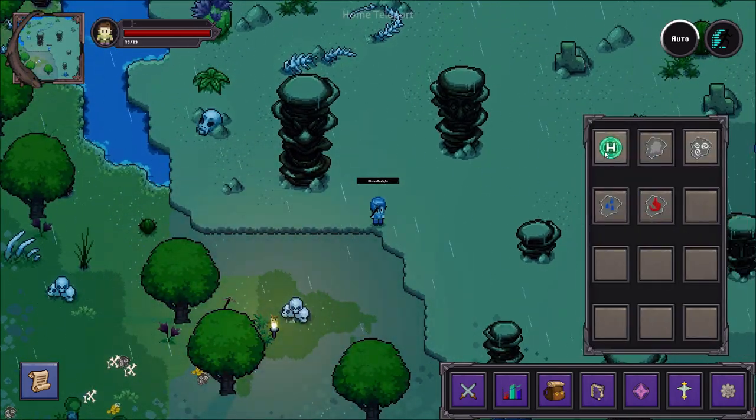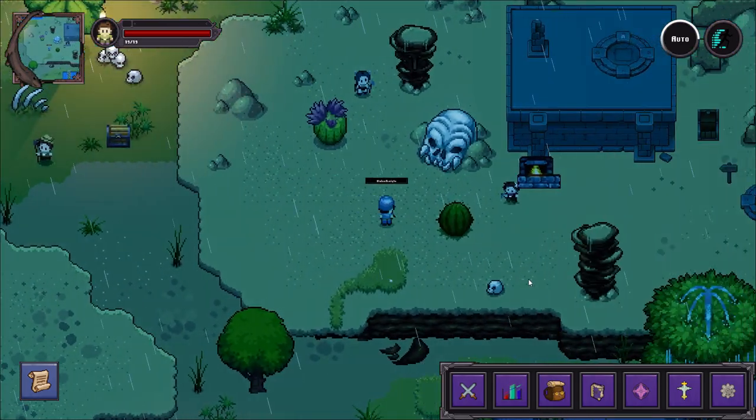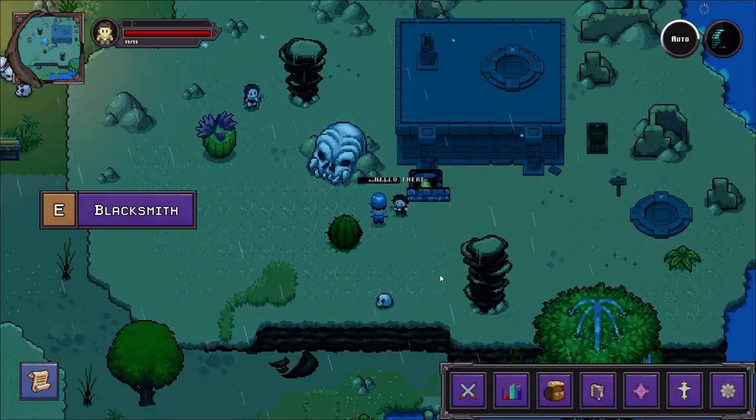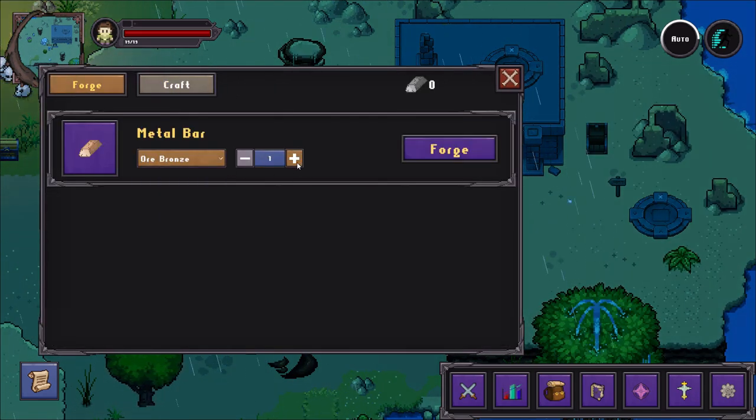Despite me juggling house moving chaos, a full-time developer has been working on the game. Back to mining though — as you've just seen, you can mine ores, you can now smelt bars, you can make gear, and you can then use the gear to profit.